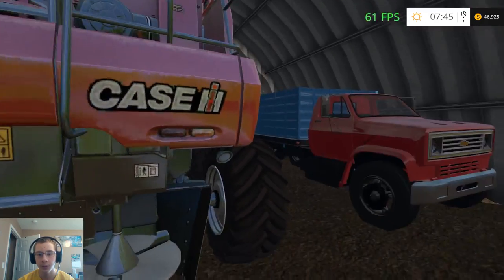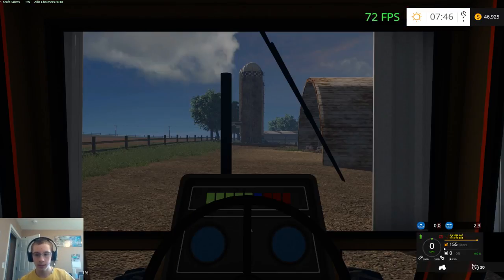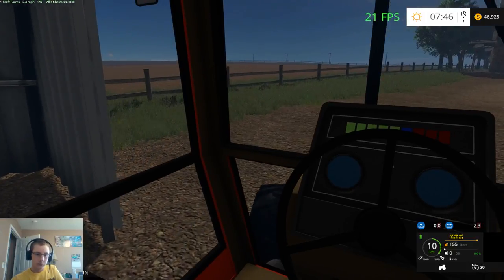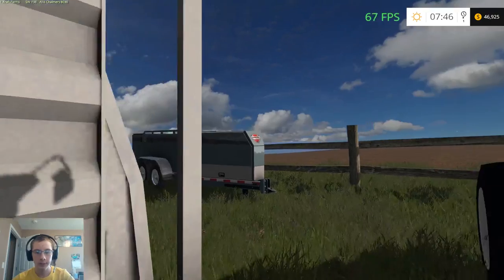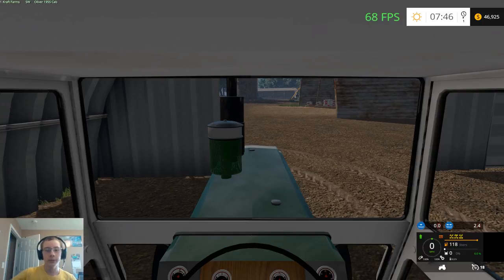We have a 5130. What we need to do is move the Allis and the cabbed tractor. We also have a Thunder Creek fuel trailer — that is the trailer from FS17, it's diable as well. Pretty nice trailer.